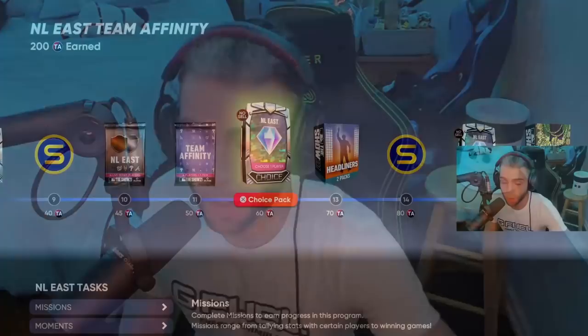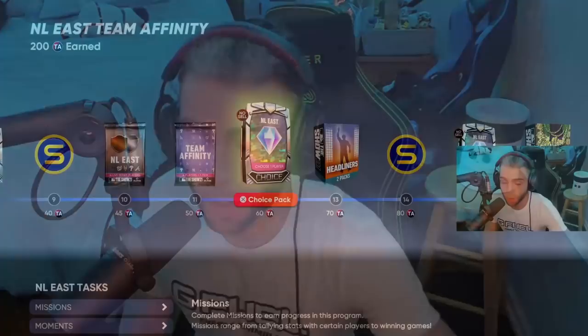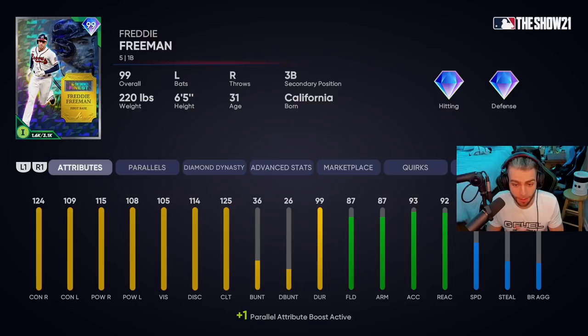We'll start with the NL East. First up: Freddy Freeman — this is Freddy Freeman Finest for MLB The Show 21. First of all, card art: great job, SDS, excellent job, love the card art.